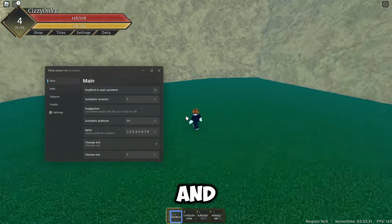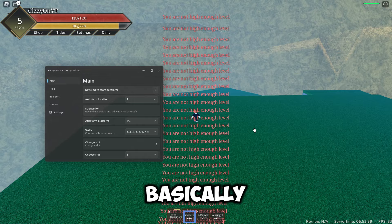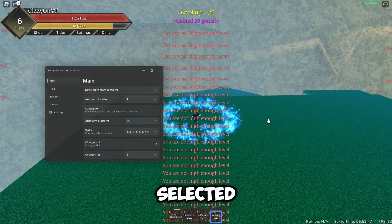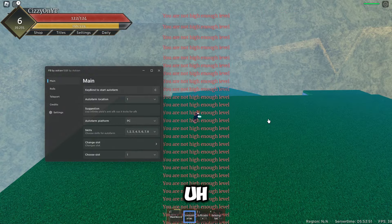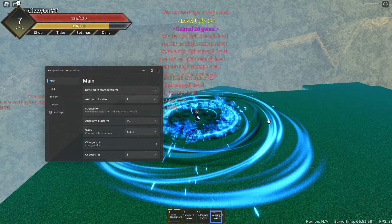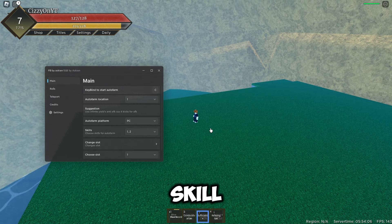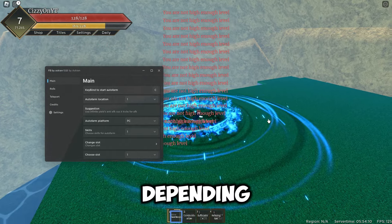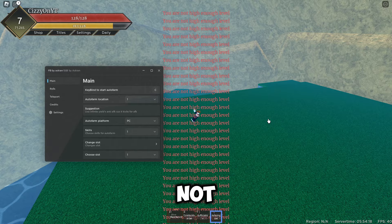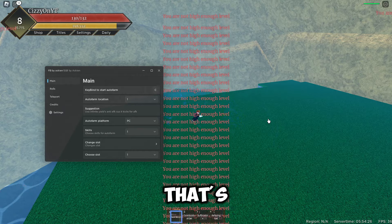If we toggle our first slot we can go to auto farm and it will basically auto farm all the different stuff. The reason it's not working too well is because I've selected all the different skills and it's saying I'm not a high enough level. We can try just three skills — still not a high enough level — so we'll go ahead and do just the one skill move. Depending on what I've equipped, the problem is I'm not a high enough level to use all the different skills.